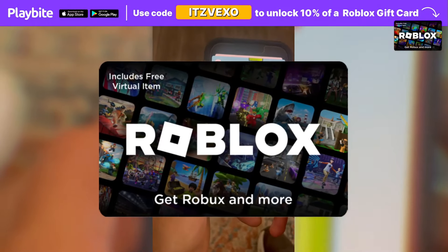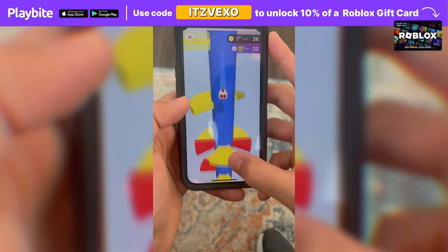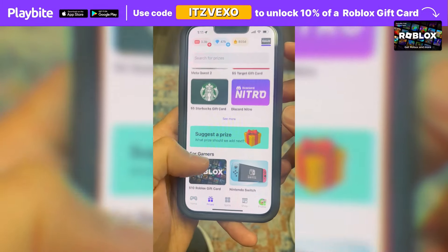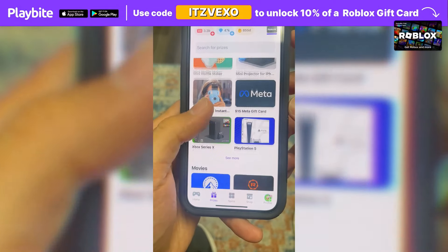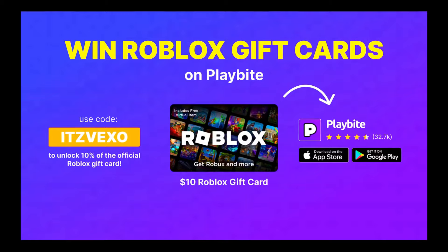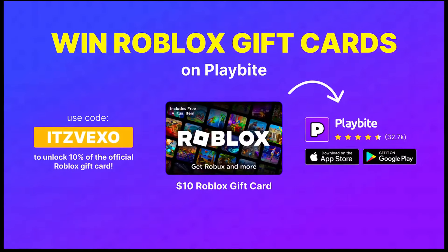If you ever need free Robux, download the app called Playbuy. It's like an arcade on your phone — you can play fun games and win prizes, such as the official Roblox gift card or any gift card of your choice. Download Playbuy; the link will be in the description. Use the code Advexel to unlock 10% off a Roblox gift card.